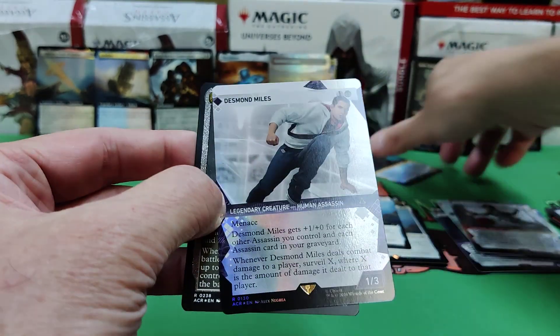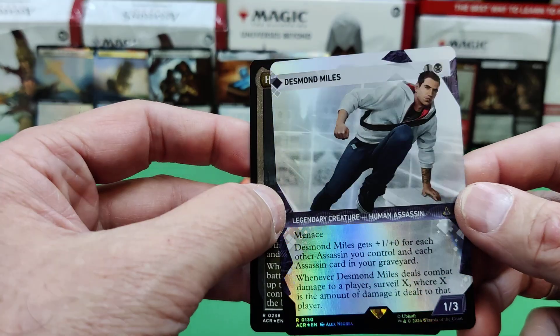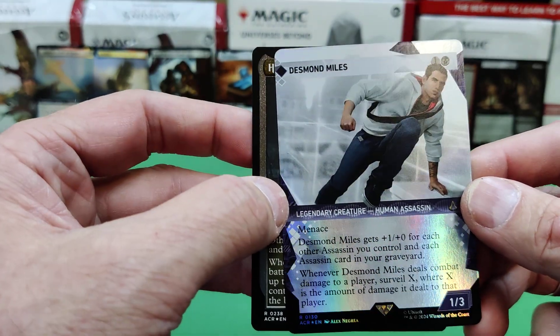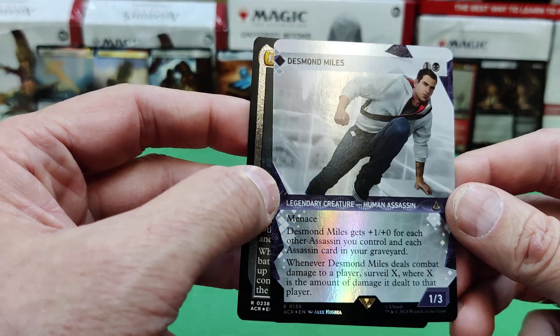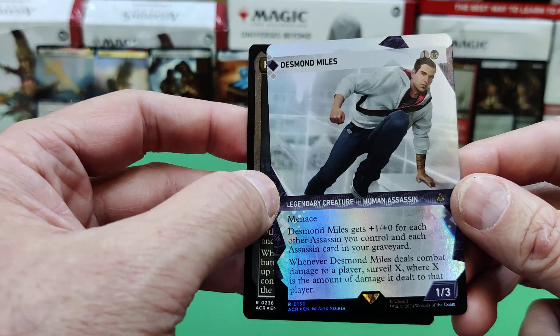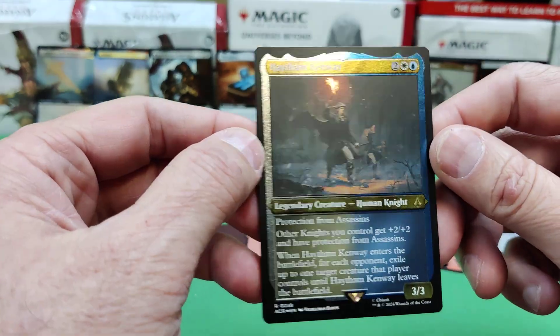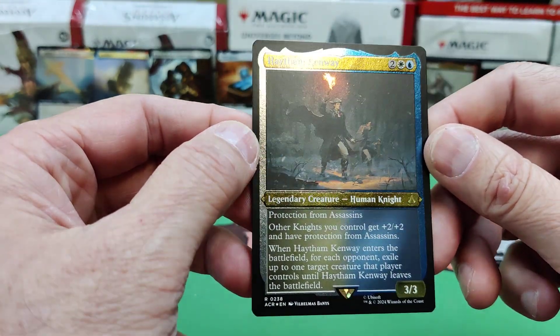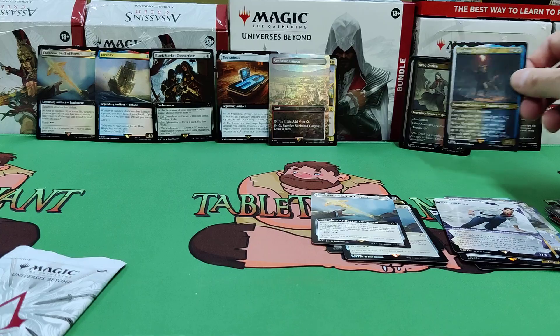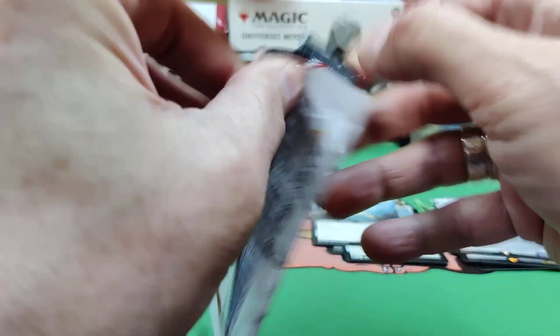And there's Desmond Miles. Desmond Miles has 1/3, menace, plus one/plus zero for each other assassin you control and each assassin in your graveyard. When he deals combat damage to a player, surveil X — X being the amount of damage dealt. Haytham Kenway — Human knight. He has protection from assassins. Maybe because he's got a trusty dog with him.